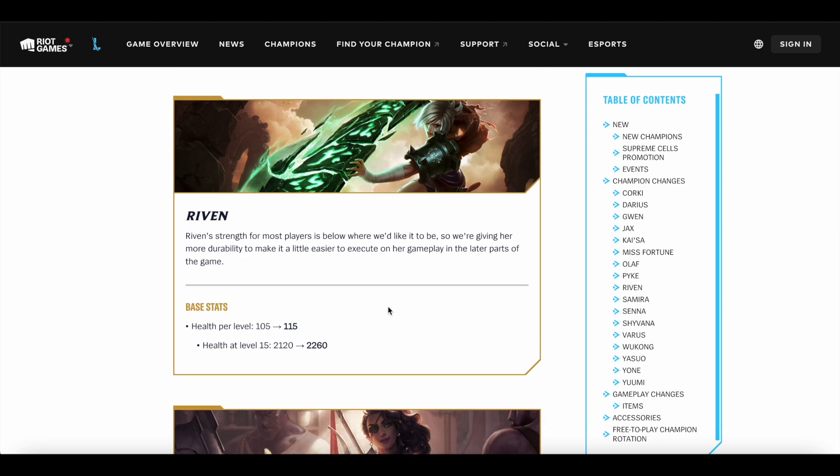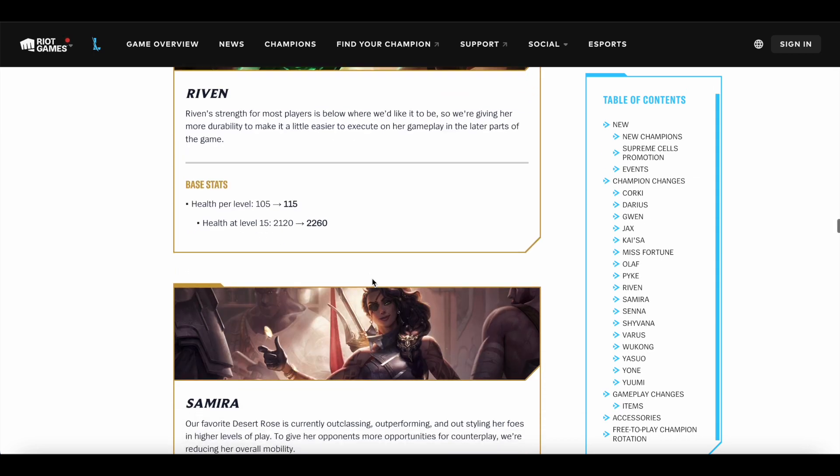Riven gets a buff as well — I don't really think she needed it — but her health per level is going up by 10, so her total health eventually goes from 2,120 to 2,260. Pretty minor buff all things considered, but it is there.